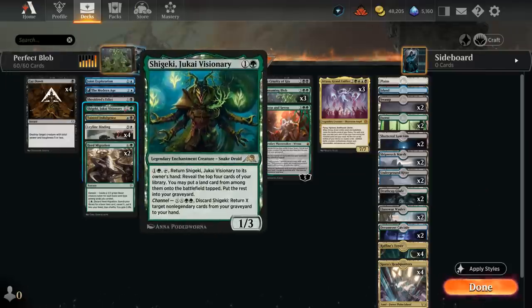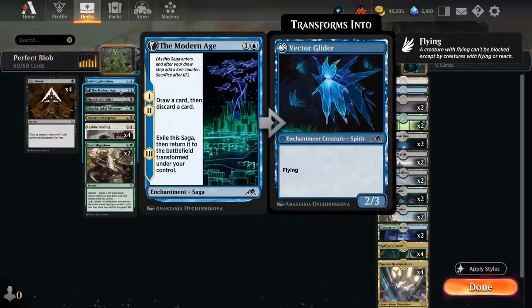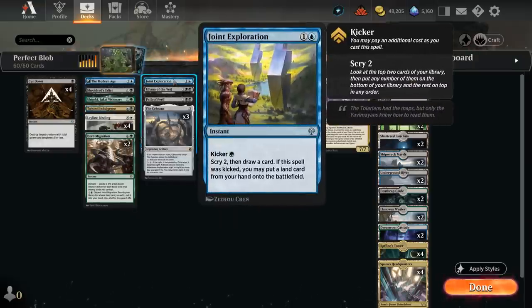The discard outlets early have upside since we can discard a Blob or Atraxa and bring it back ahead of schedule. Jukai Visionary counts as both a creature and an enchantment, very useful for both Blob and Atraxa, since we can reveal it alongside another creature or enchantment. We can use it early to ramp and put cards in the graveyard for Blob, then later channel it to get back non-legendary cards from our graveyard — so it can get back our Blob. There's also Shieldred's Edict to deal with Planeswalkers, and Joint Exploration, which can be cast as a two-mana instant to scry two and draw a card, or kicked to also put an additional land in play.